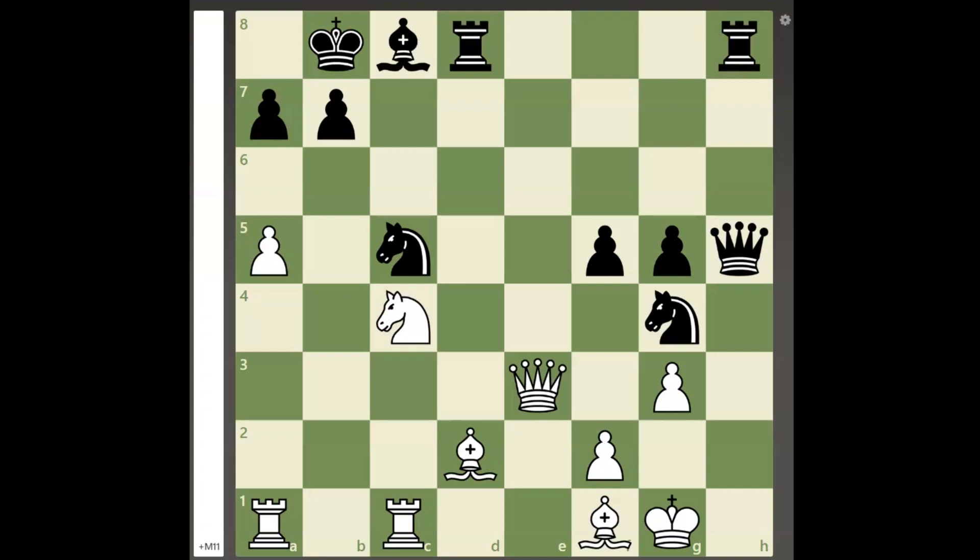Hello everyone, welcome back to another new video. Today I will be showing you another chess puzzle where white can win the game by sacrificing a queen and three more pieces to checkmate black's king.